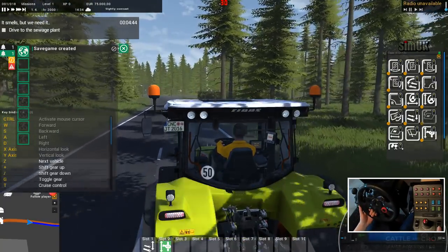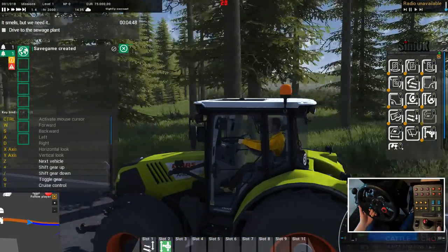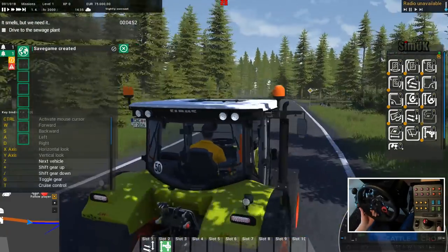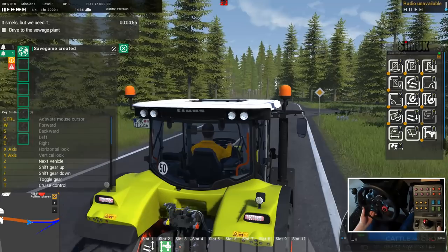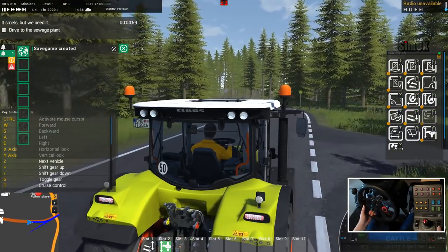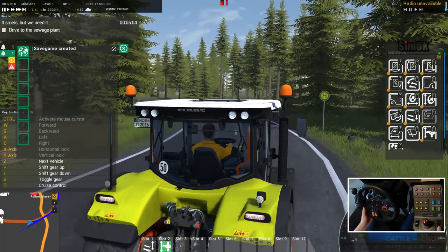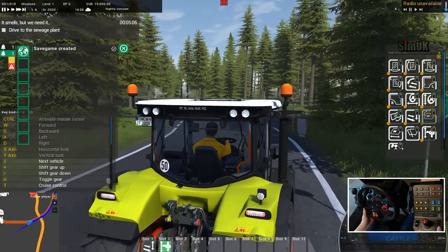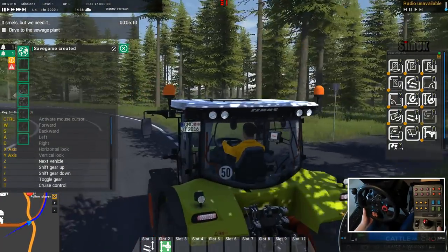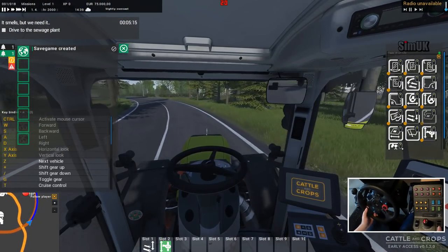Look at the trees, the setting — honestly, that alone is just jaw-dropping for me. Now what is that blue marker doing — is that telling me to go right or carry on straight? I think it's saying carry on straight. Just being a bit weird.